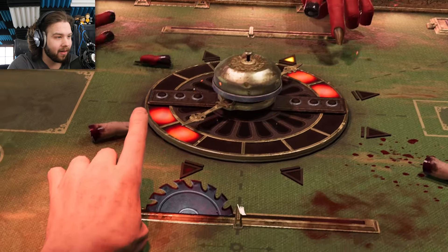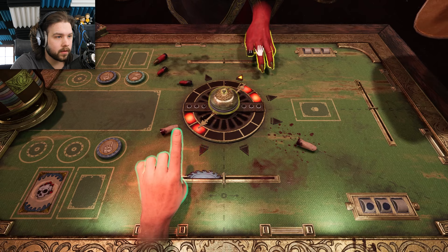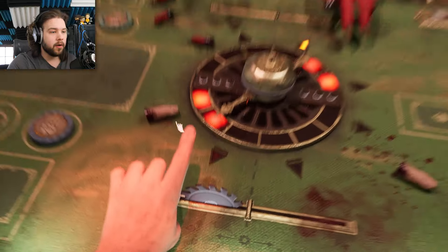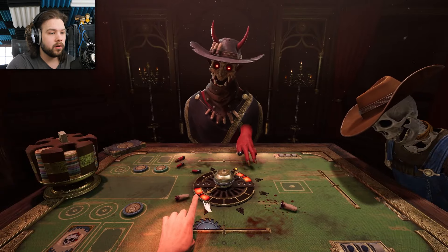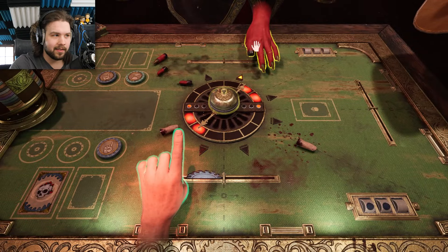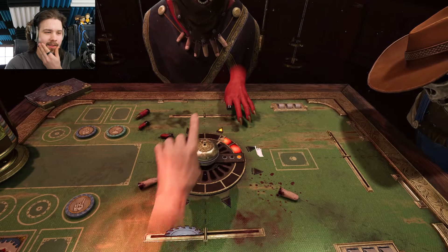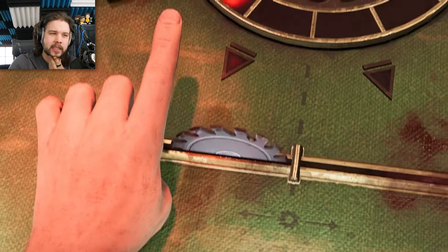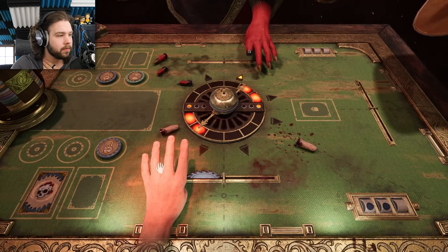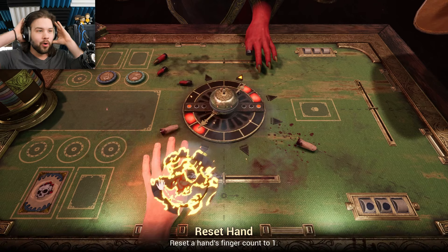Wait, I have an idea. I'm going to add a finger and then push the bell to his side — that way the only thing he can do... Please don't kill me. Oh, thank God. Watch this — this is a trap card and a half. Oh wait, he has a card against that. Maybe he's not smart enough to use it. Oh, thank God. He has three fingers. Reset hand count to one on my hand — we're about to do it. We're about to take the dub home with no losses.